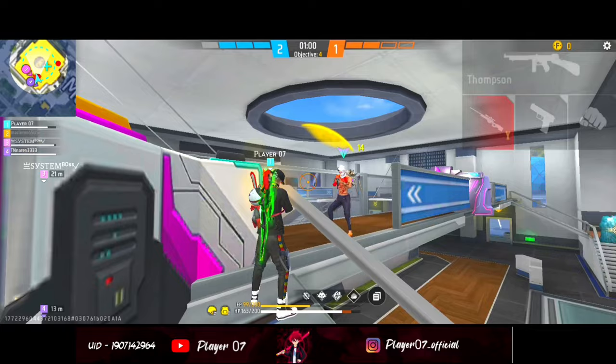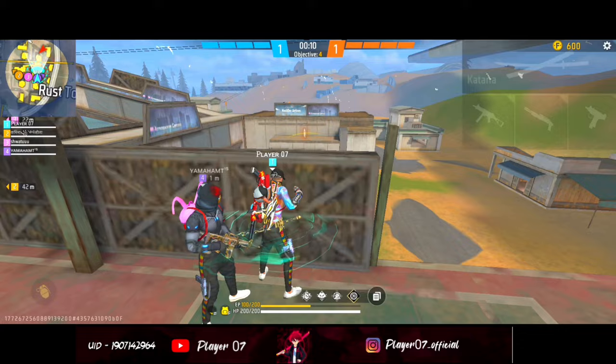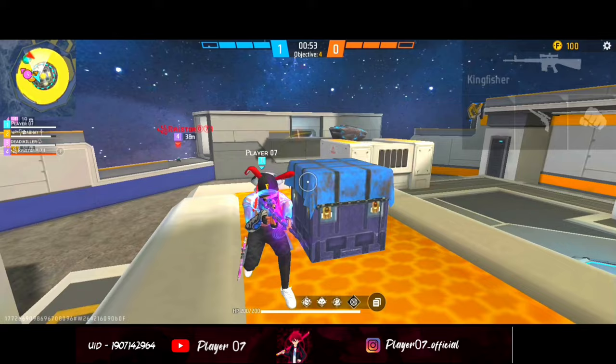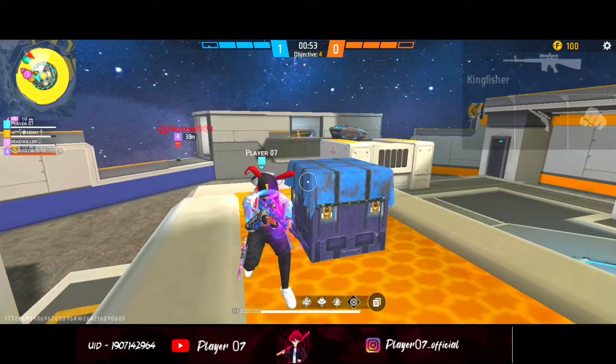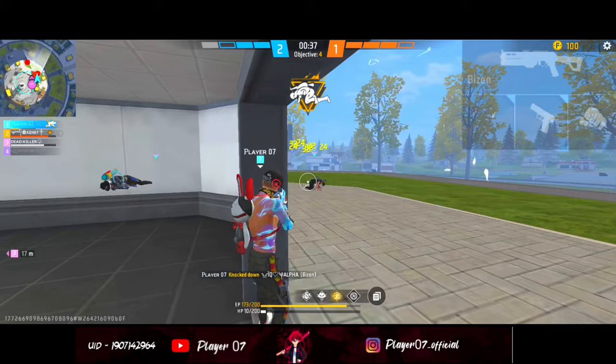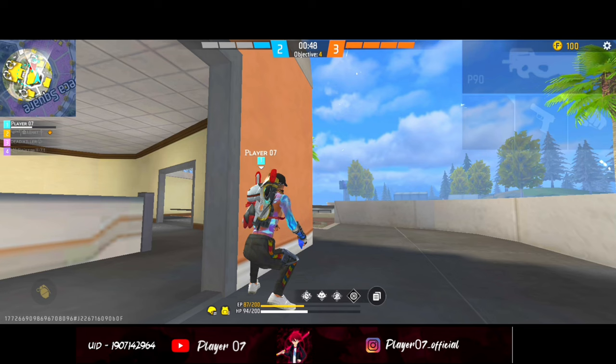The third combination is the nader combination. In the active slot, use an ability that reveals the enemy's location so you know where they are waiting and holding, making it easier to throw nades accurately. In the next slot and third slot, use Alvaro's ability to increase grenade damage and explosion range — if you have the elite Alvaro, the grenade will split into four, increasing the explosion range further. Moku's ability in the third slot also helps you track enemy position.